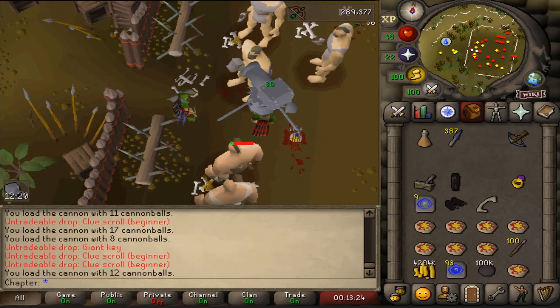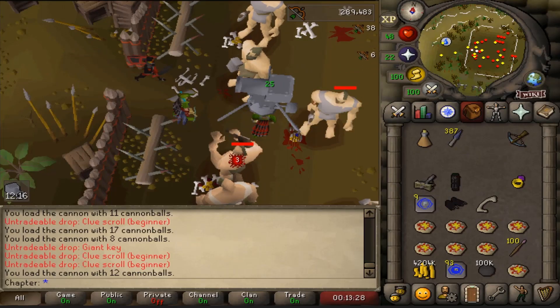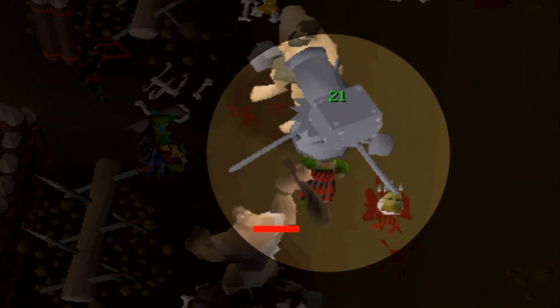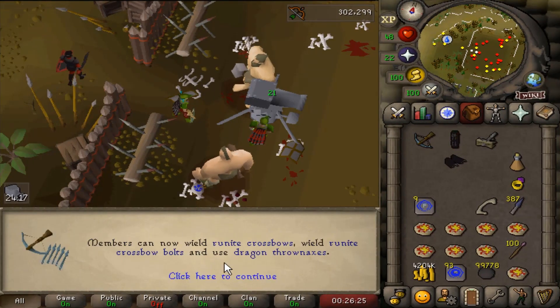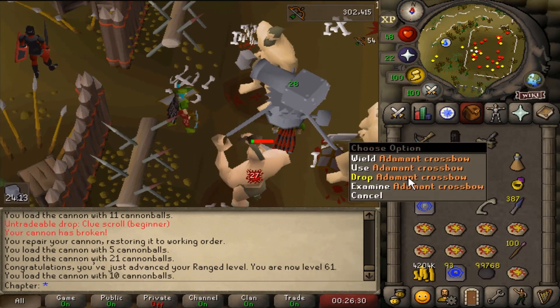I've been working on this account so long that they did a Zaya rework right under my feet. I'm getting just under 60k XP per hour, which I feel is very good for my level. I've got an alt parked underneath my cannon that I interact with every 5 minutes to keep the hill giants from attacking me. 61 ranged — I can now upgrade to the rune crossbow, offering more accuracy for my cannon and increasing my XP per hour by just that little bit extra.